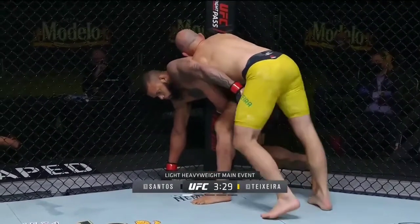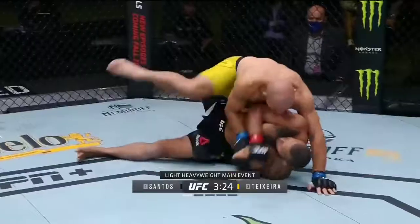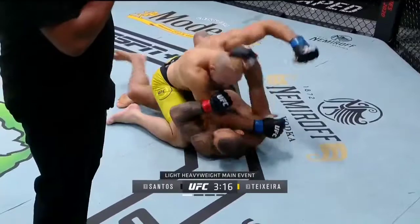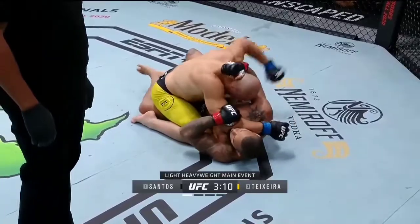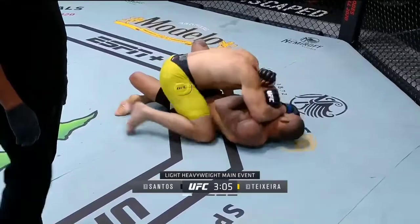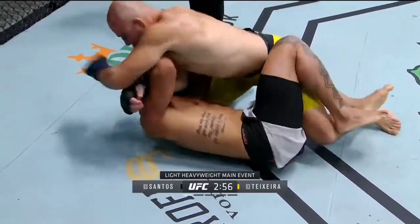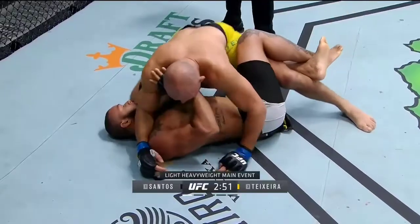A furious start for Tiago Santos. Teixeira has the body locked in now — takedown! Straight to the mount. That is not good for Santos. That's not where he wants to be. Flat on his back, forearm on the throat, nice elbows. He needs to dig that right underhook, get his legs involved in this. Being flat on his back here is perfect for Teixeira's style. Styles make fights, and this stylistic clash is absolutely fascinating.